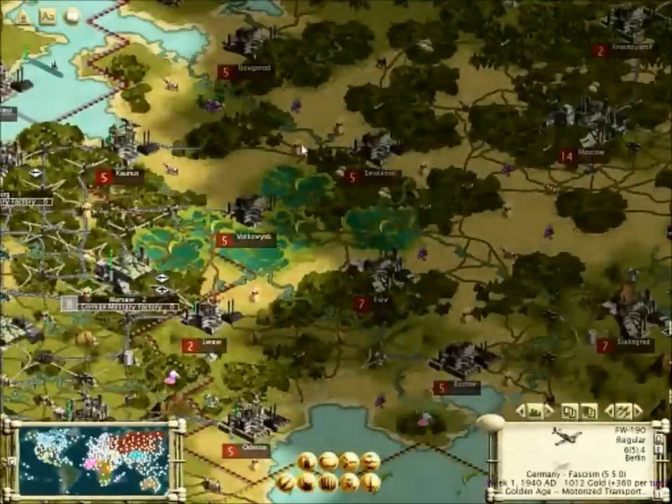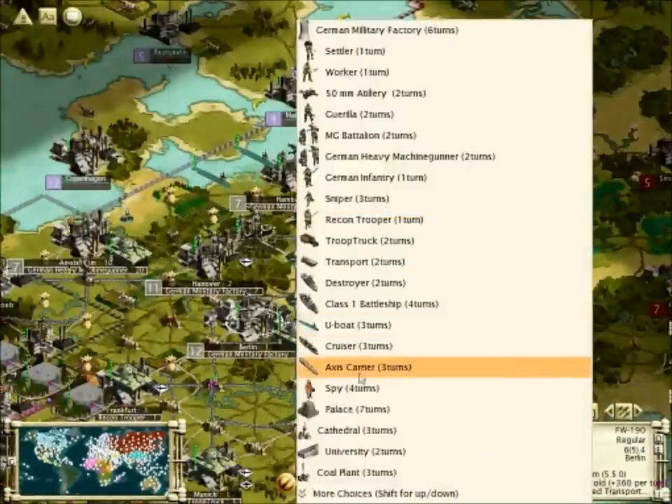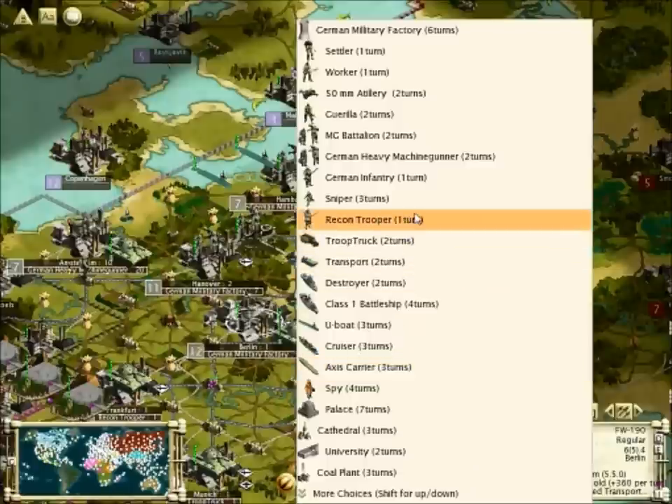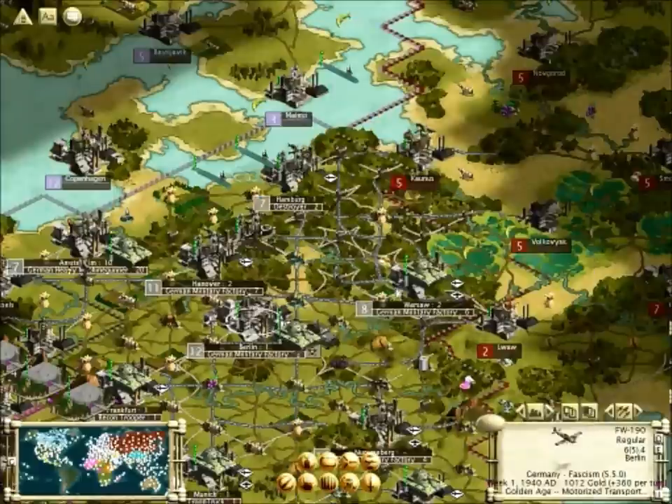Infantry in that territory is basically death - you're going to walk in and they'll just bombard you. But if you can move in a vehicle that's going to be a lot better. Just make sure you protect that vehicle because if they destroy it before you get there, everyone's dead. Let's build destroyers here.